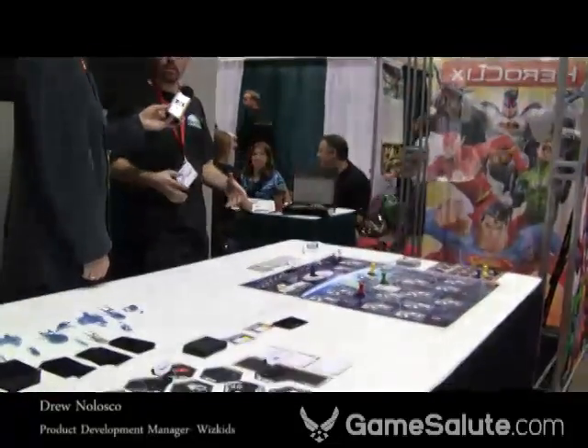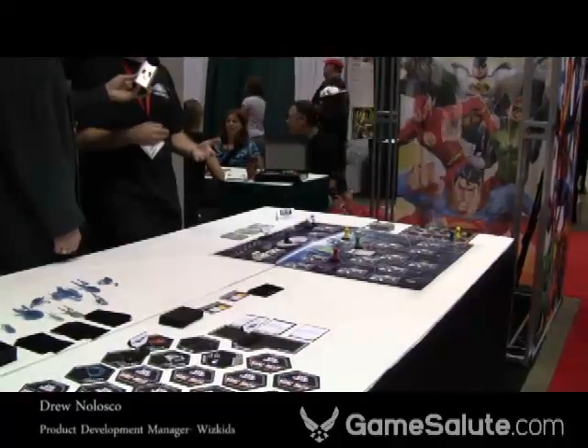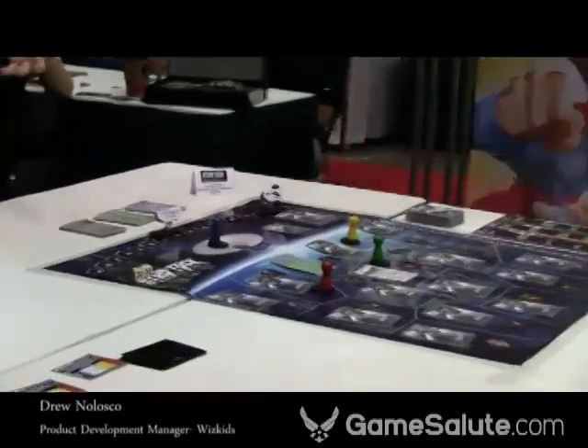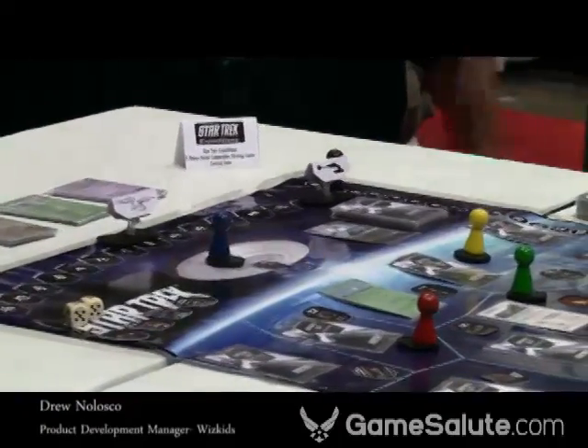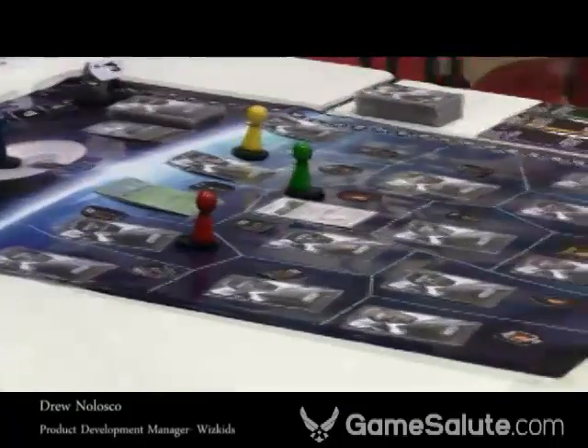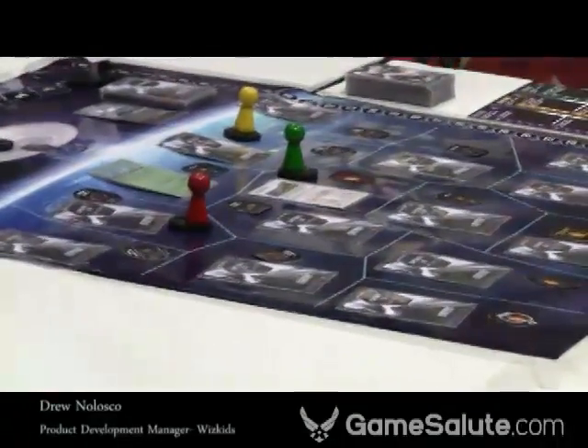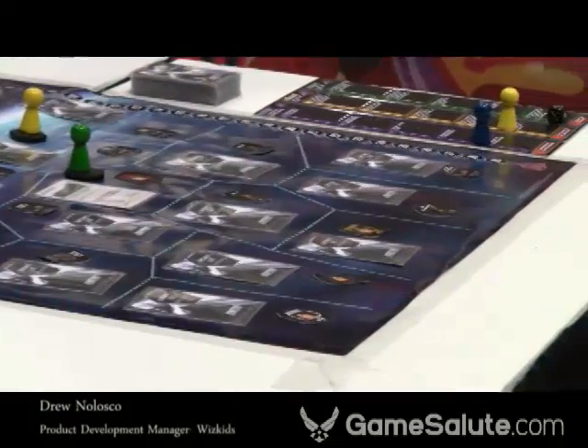Each of the players takes on the role of one of the bridge crew. And together, you have to work to convince a new planet to join the Federation. At the same time, the Klingons have some political intrigue on the planet's surface — they're starting a Klingon civil war. And in orbit, there's a battlecruiser taking pot shots at the Enterprise. So you really have to figure out where the main characters are going to go on future turns and what's best used for their skills.